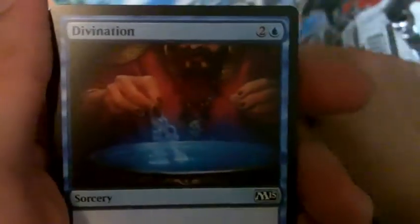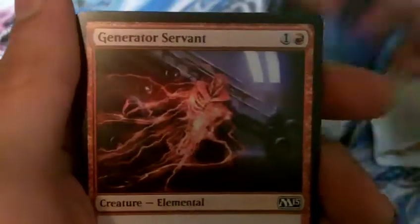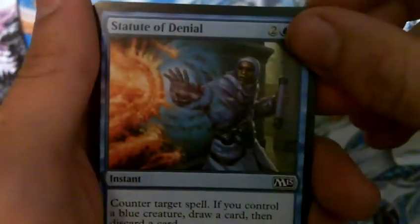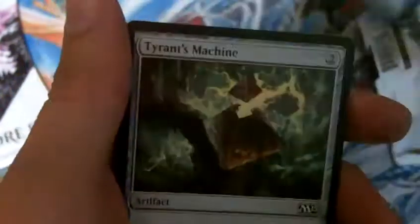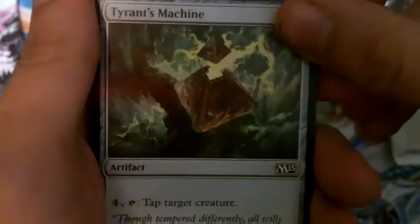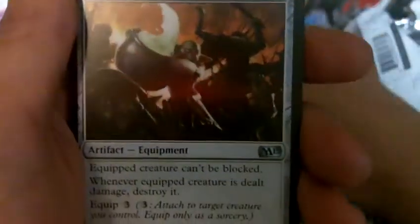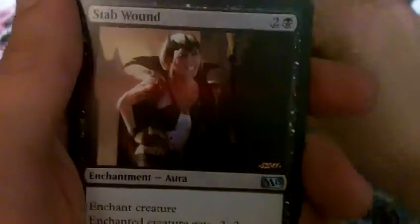Pack one: Path Mage, Hunt the Weak, Accursed Spirit, Divination, Generator Servant, Raise the Alarm, Statue of Denial, Tyrant's Machine, Krangko's Enforcer — now we're into the uncommons. We have Hot Soup, Stab Wound — very nice — Nissa's Expedition, and Chasm Stalker.